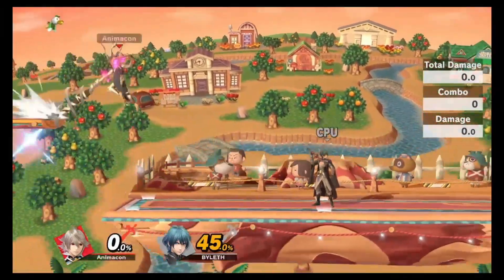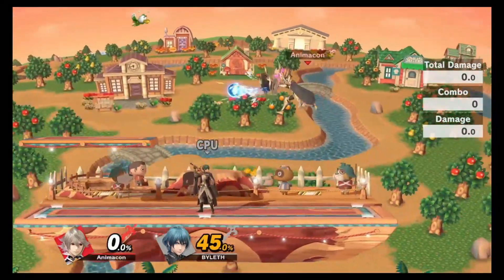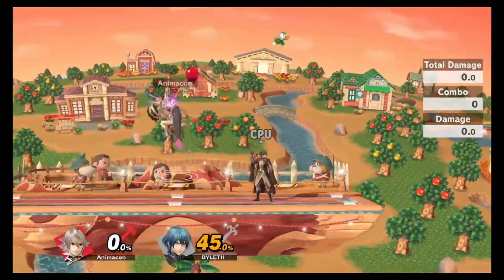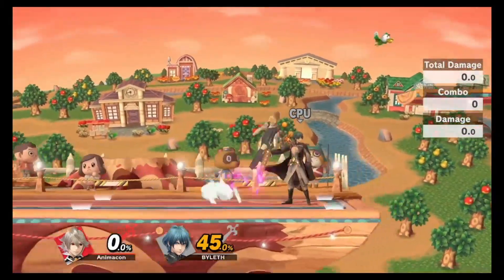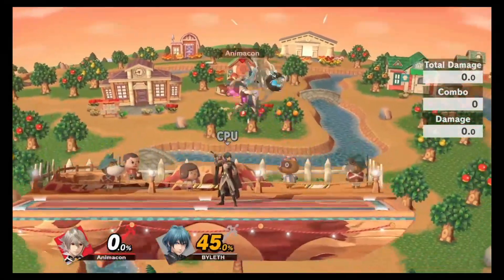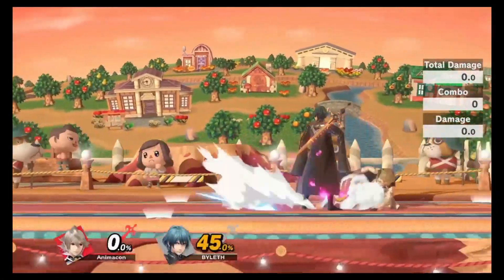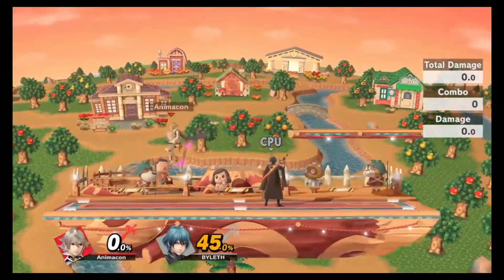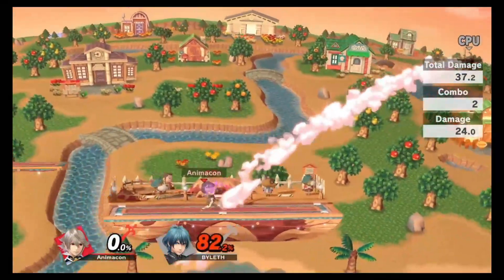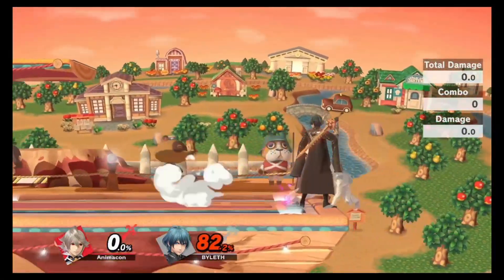This next one is one of my favorites — I'm gonna call it the Animecon Bounce. To do this you need a platform. You do a kick and when they're running towards you, you jump backwards. Don't B-reverse it — just jump so your momentum is going back. While your momentum is going back, keep charging the charge shot, and as soon as you land let it go: full charge, full bite.